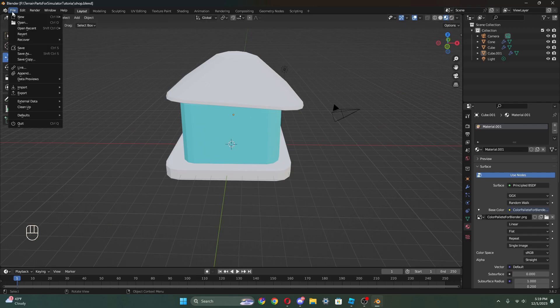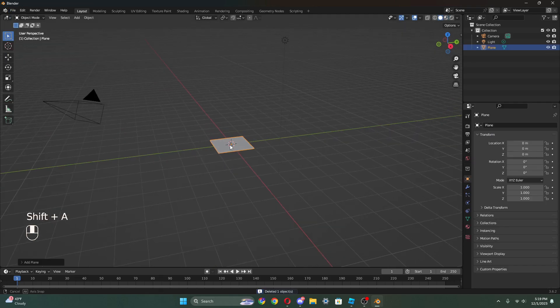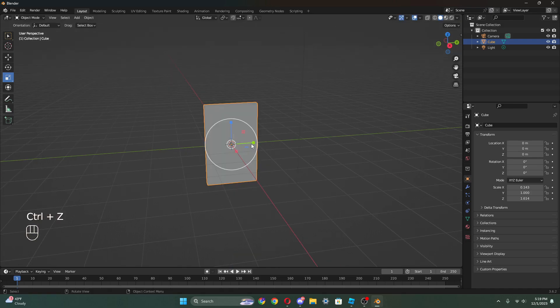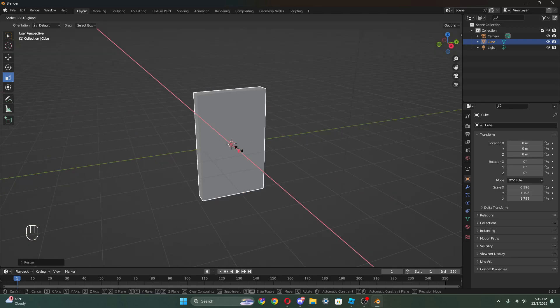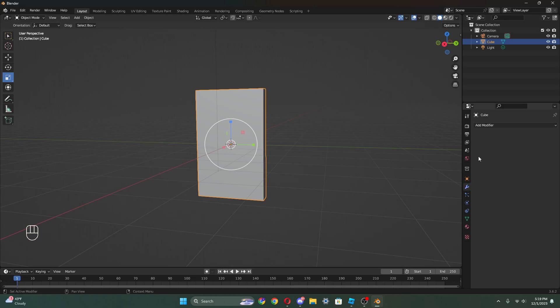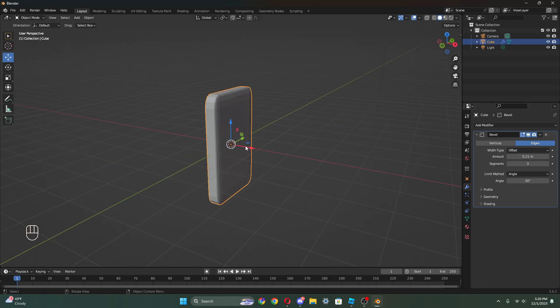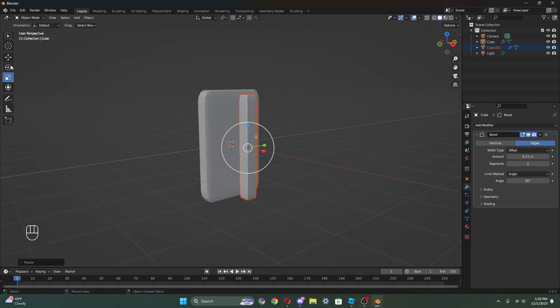Now I'm gonna make a window. I'll go to file, new general, and make a quick window. Insert a cube, shrink that down, make it a bit bigger. I want a long window. So this is just a frame - we're gonna add a bevel. This is like a speedrun of a window. We're gonna add a little bit of bevel to it.